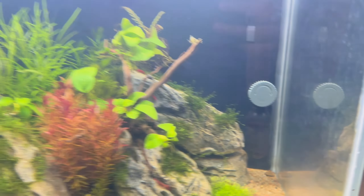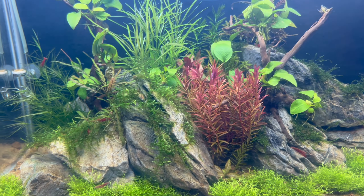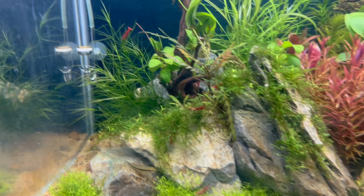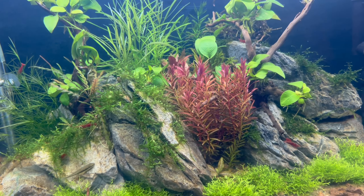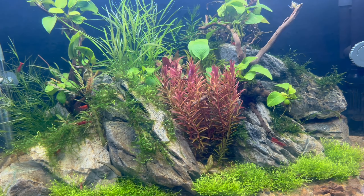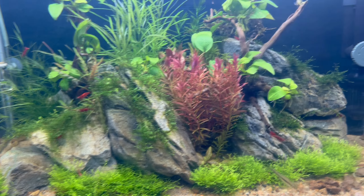When shrimps are molting they get very weak, so during that period they tend to hide. Also, when they are pregnant and carrying eggs, those shrimps hide a lot too, because at those stages shrimps get very vulnerable and can easily get attacked by other tank mates.